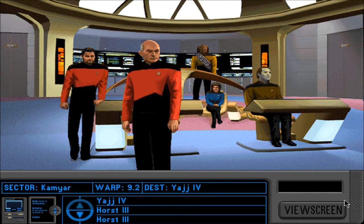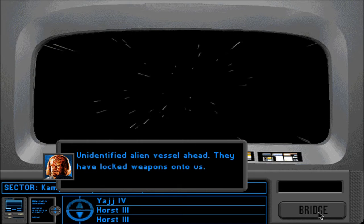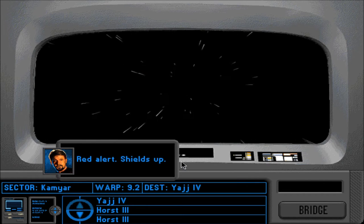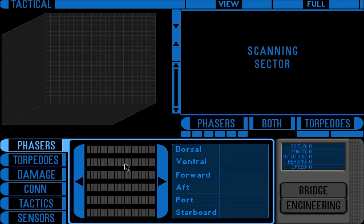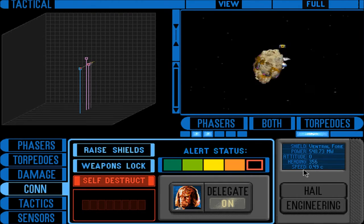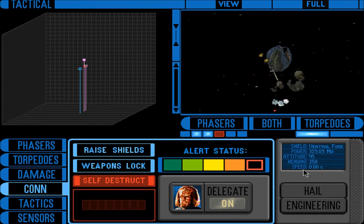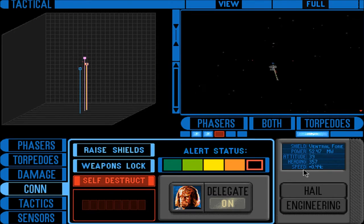Welcome back to Let's Play Star Trek: The Next Generation - A Final Unity, blind. We are heading for the Yarge system when an alien vessel appears ahead — they have locked weapons onto us. Red alert, shields up, hail them. There is no response. They are firing! Evasive maneuvers. We've been hit. Was that a Romulan vessel? Damage to the sensor array.